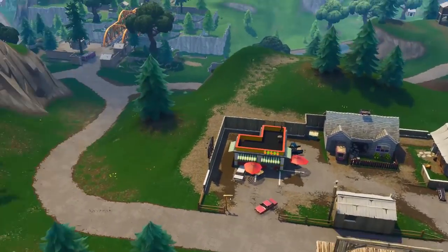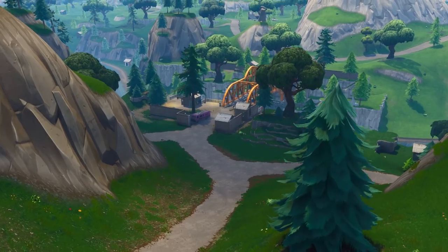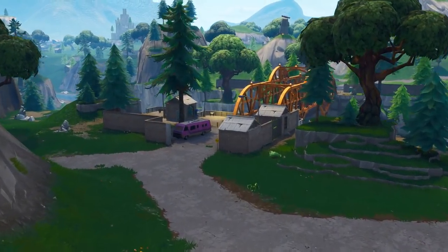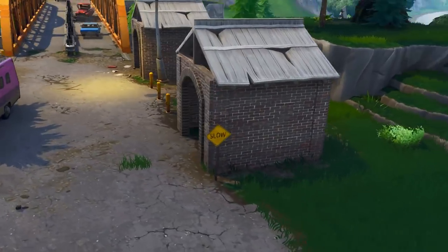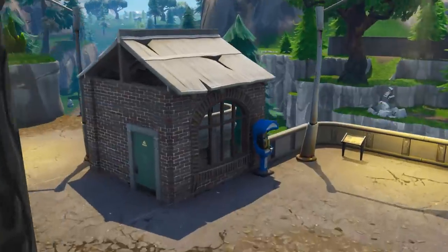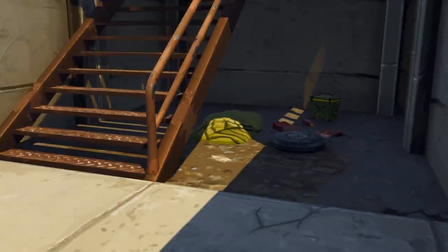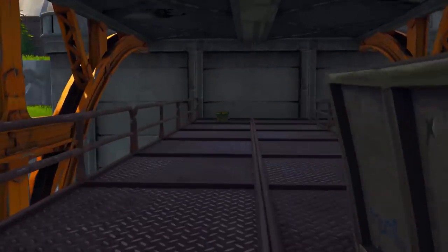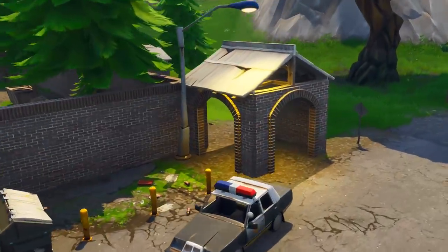What I generally do is pick a spot far from the bus route — like Haunted Hills, Junk Junction, or the little area by Flush Factory, which is my favorite. Work your way through houses and the bridge, and you can generally get this done in one go. That area has around six ammo boxes alone. Just make sure you either win or get eliminated for the mission to count. Keep in mind ammo boxes are stashed in corners, on shelves, and behind cars parked against houses, so be on the lookout.